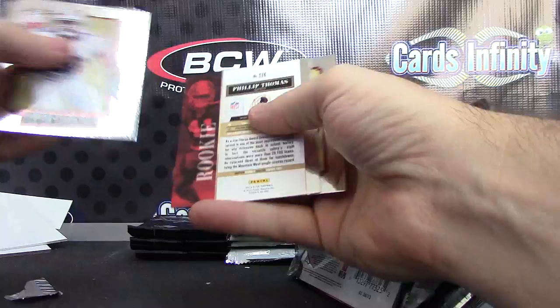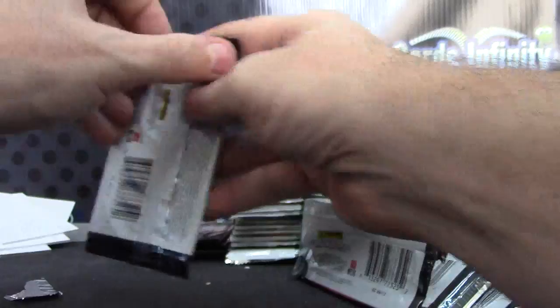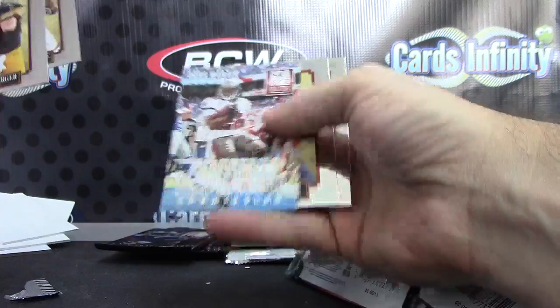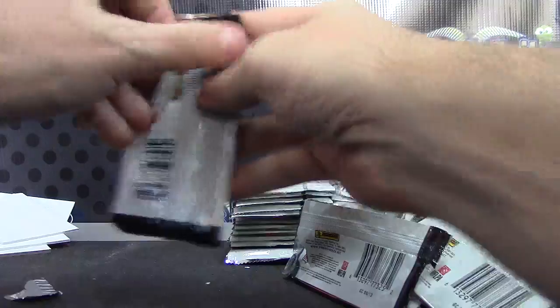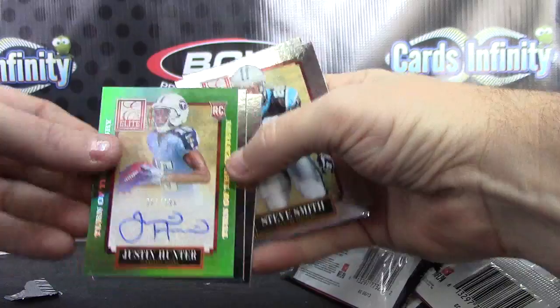Philip Thomas 999. Calvin starstruck. Doug Martin zoning. Hard Hats is Alex Okafor acetate — just an insert. Last pack of Elite is Justin Hunter — an autograph 199, Justin Hunter, 87 of 199.